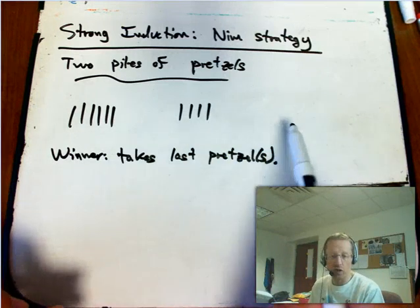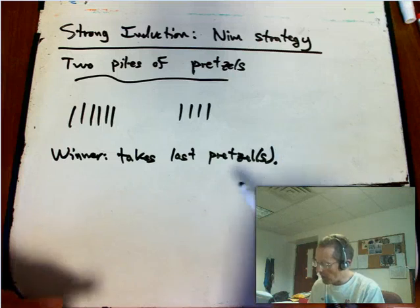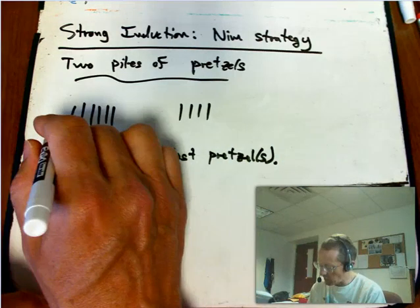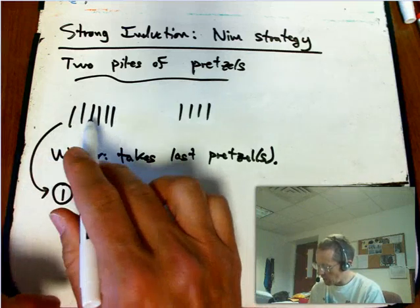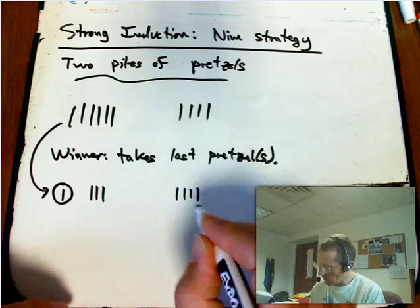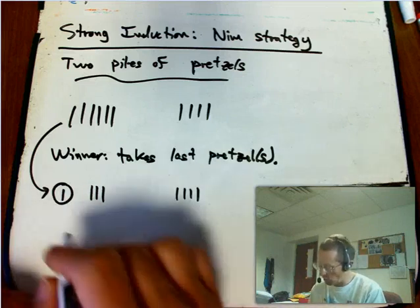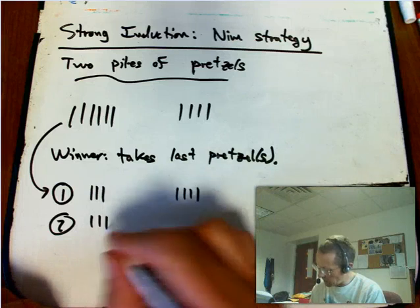In more complicated versions you have more than two piles — you can have as many piles as you want. Let's do an example of playing. Given some starting configuration, maybe player one takes three out of one pile and leaves the other pile alone. The key thing is you can't take pretzels from more than one pile in one move.